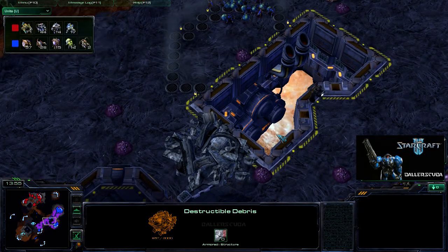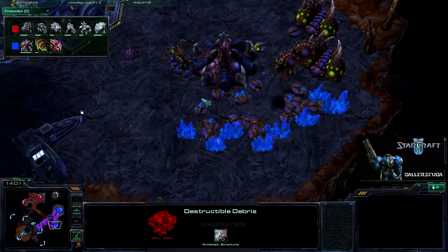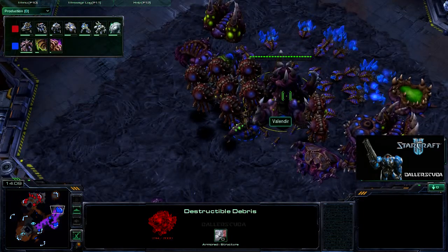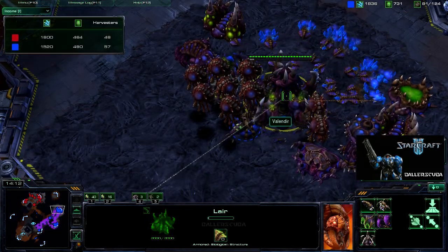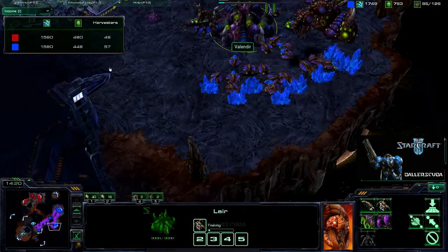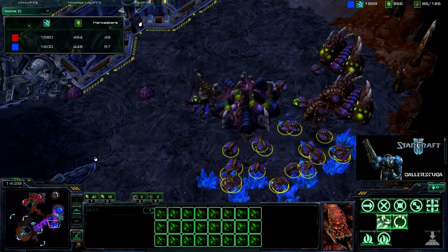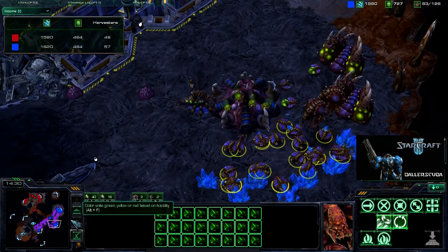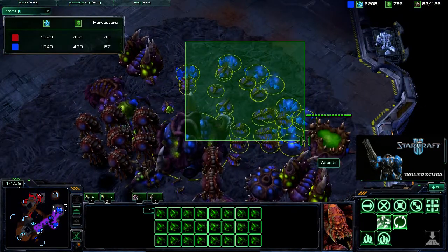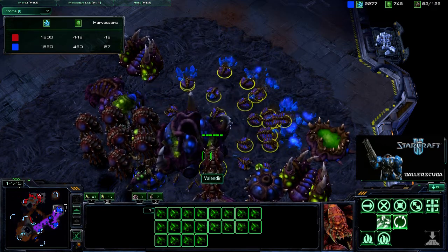I don't see any mutas out on the field — that is usually the trademark of the spires. Once that's up, boom, mutas everywhere. He is pretty much oversaturated everywhere; he's got 57 harvesters on really just two bases. He's got the full 24, and look, that is oversaturated. The game says three per mineral patch, but look at all that wasted movement — and he's not doing that much worse here.